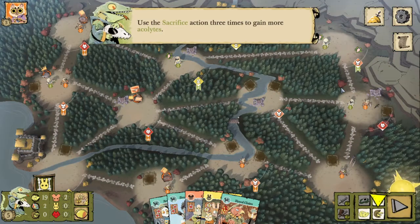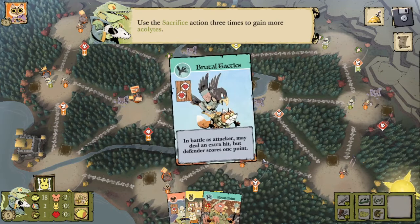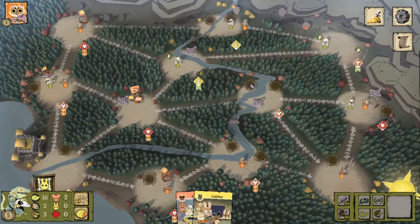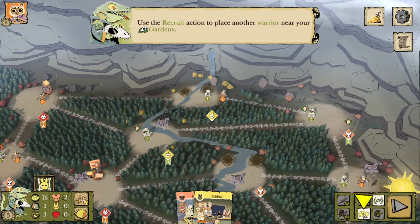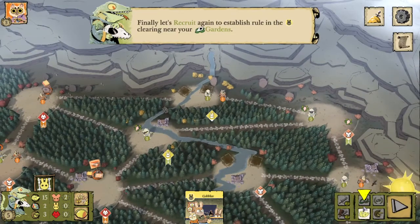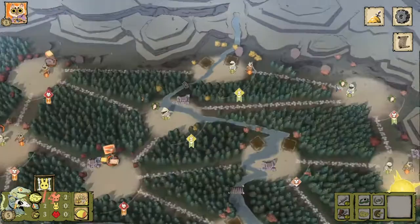Use the sacrifice action three times to gain more acolytes — a lot of sacrificing going on. Then use the recruit action to place another warrior near your gardens. Let's recruit again to establish rule in the bunny clearing here. Now we rule this clearing.